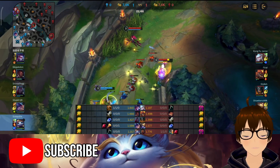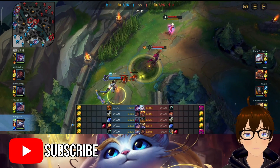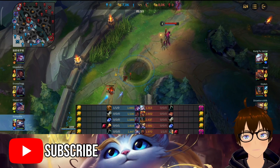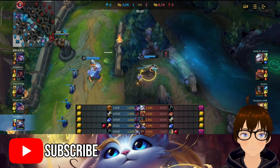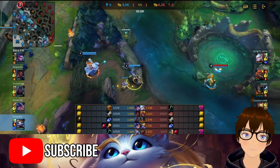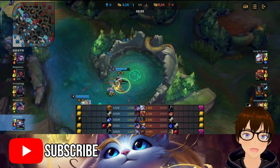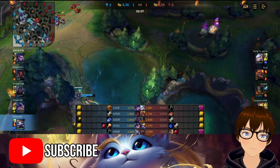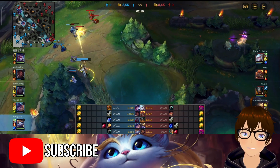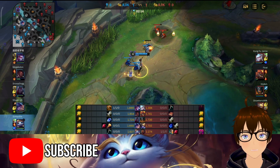And I went with the ability haste one, Hunter Genius. My summoner spells are heal and ignite. My duo — I met this duo last game — he's pretty good. I'm a little rusty in Wild Rift, considering I'm used to the slower mechanics on PC. So those are my runes: Aery, Scorch, Hunter's Titan, and Hunter Genius.